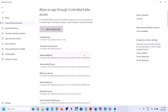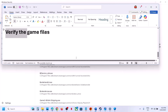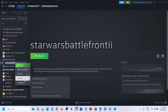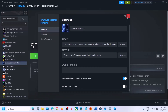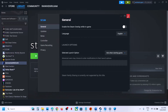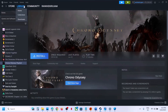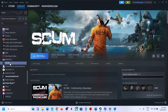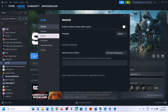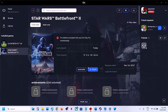Once the game is added, launch the game and check. If still not working, verify the game files. On Steam, right-click the game, select Properties, go to the Installed Files tab, and click Verify Integrity of Game Files. If you have the game on EA app, go to Manage and click Repair. After repair or verification is complete, launch the game and check.